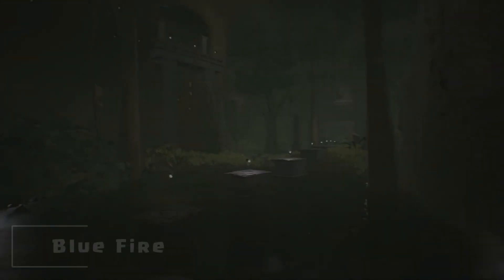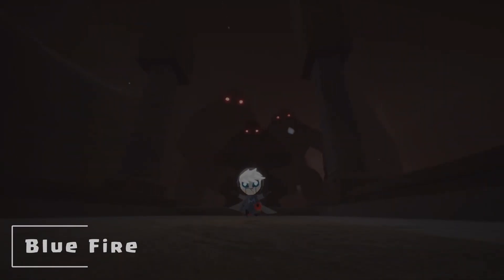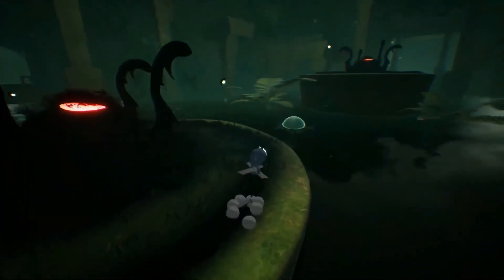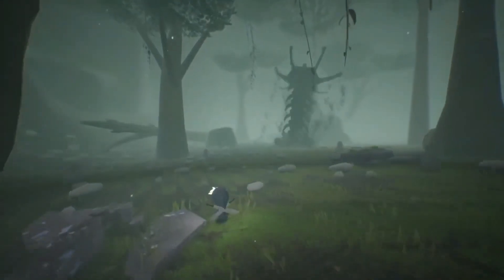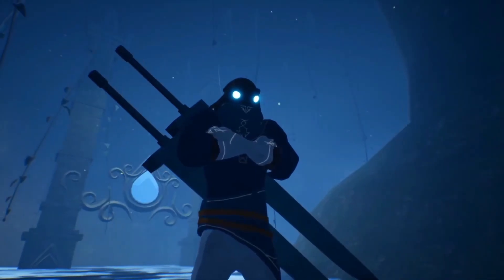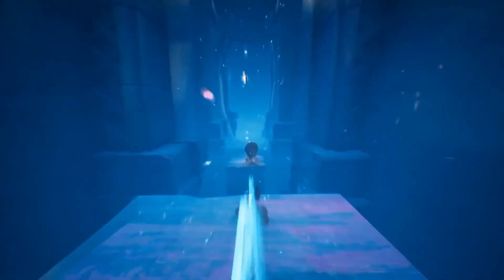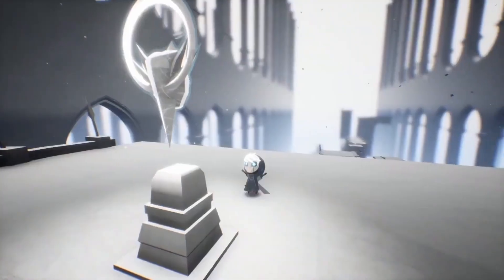Number 4: Bluefire. Bluefire is a 3D platformer action-adventure game developed and published by Robie Studios. The game is set in a dark and mystical world where the player takes on the role of a young warrior named Umbra who's on a quest to uncover the secrets of her forgotten past. The gameplay in Bluefire is composed of a mix of puzzle solving, combat and platforming challenges, and players must explore vast and interconnected levels, battling enemies, collecting coins and unlocking new abilities and upgrades as they progress.